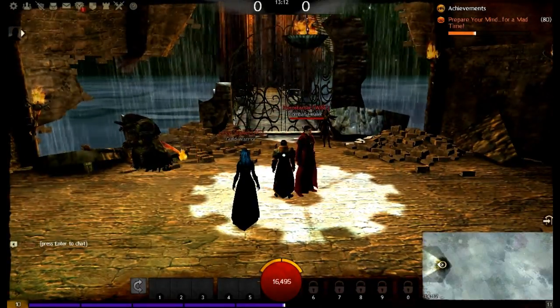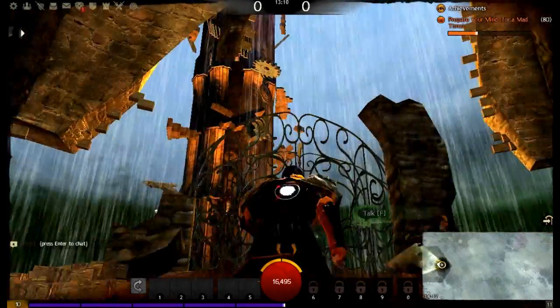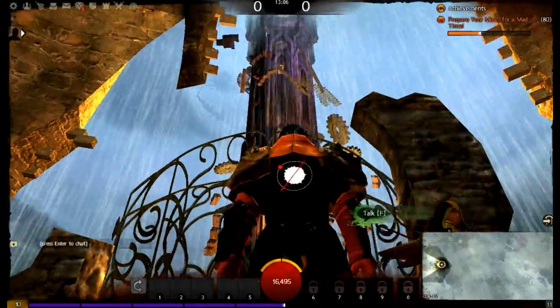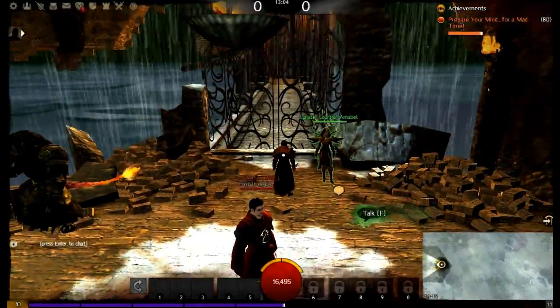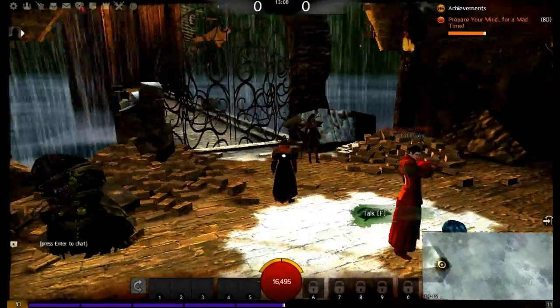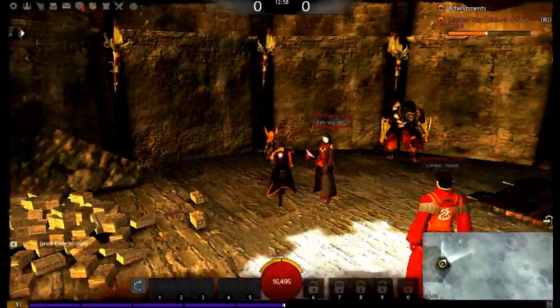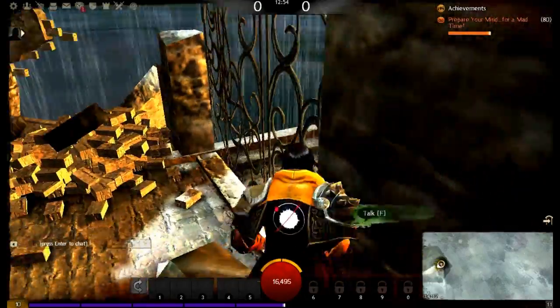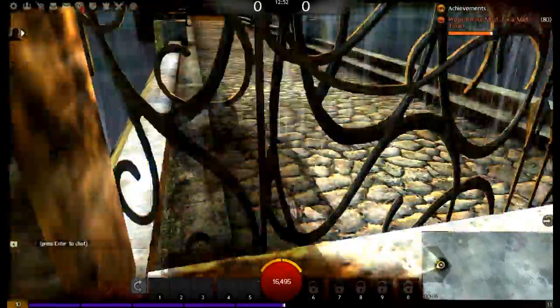This everybody is Guild Wars 2 and this is the Halloween event. This is the Clock Tower which is without a doubt one of the most satisfying jumping puzzles I've played in any game ever. Guild Wars 2 does have a few jumping challenges in the main game scattered around, and if you complete them you get rewards. It very much takes jumping challenges into consideration with the movement system.